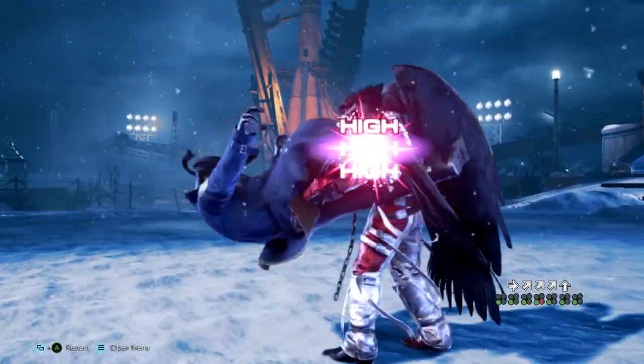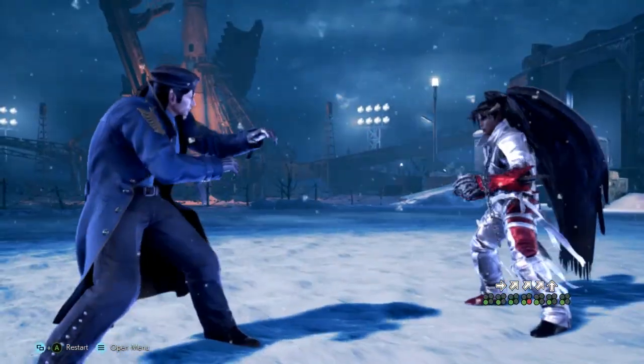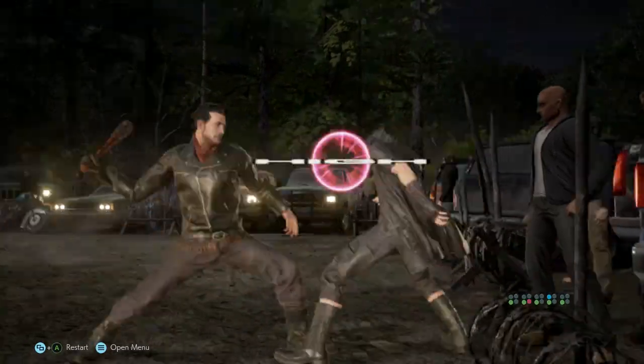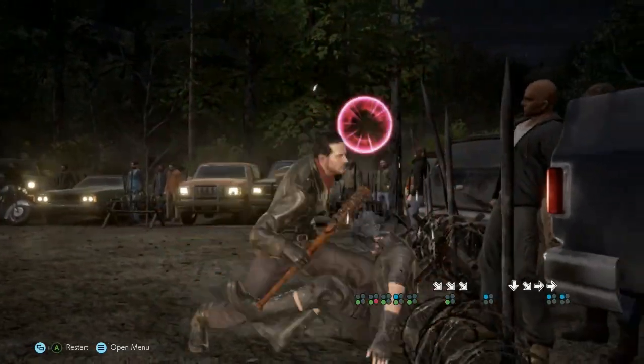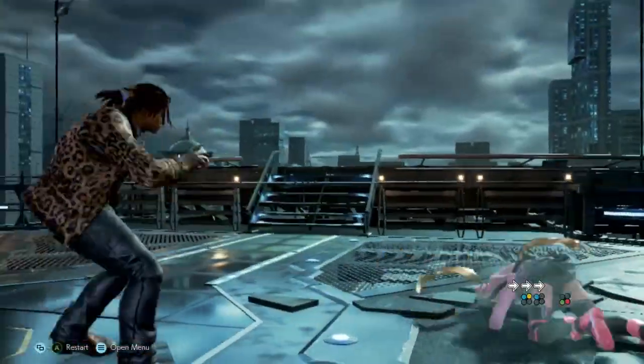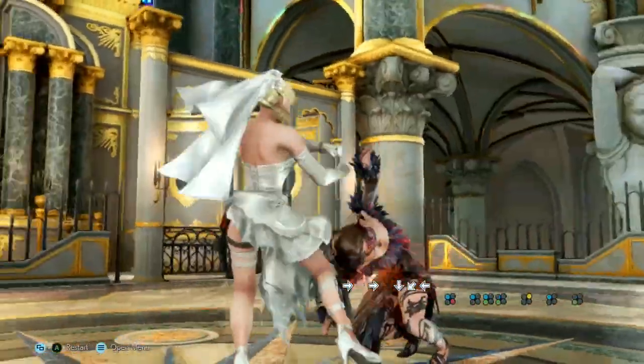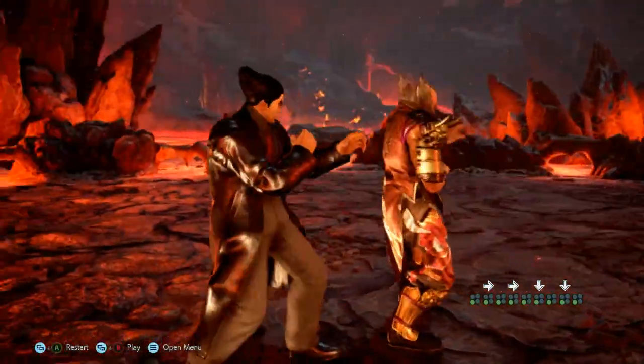Some characters have throws to catch crouching opponents, or even grounded opponents. Throws such as Kazumi's stance throw, Dragunov's up-forward 3+4, Negan's stance throw, Eddie's handstand stance throw, Nina's backsway throw, and any throw after Armor King's rage drive connect are unbreakable. Additionally, any throw performed on a backturned opponent is unbreakable.